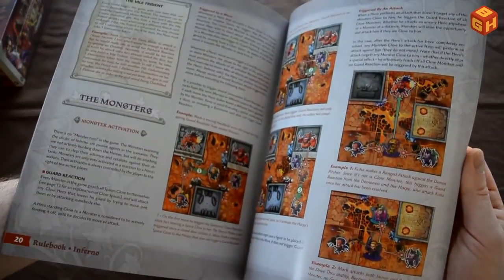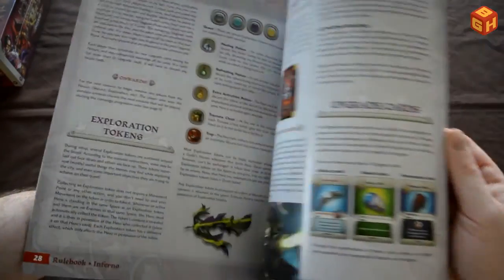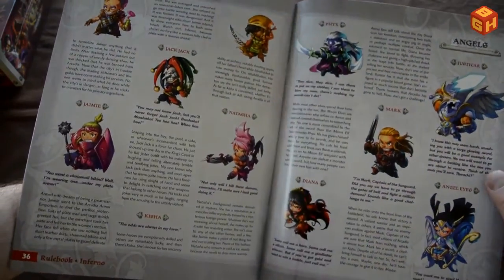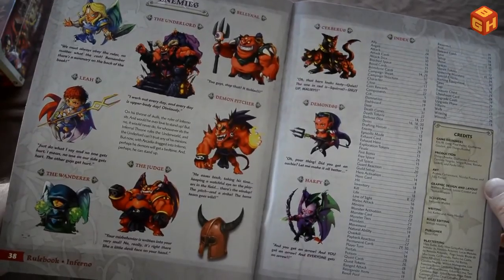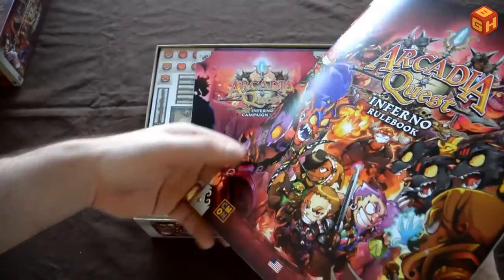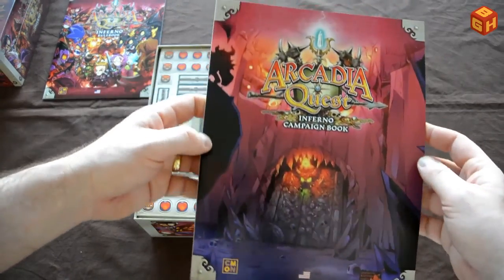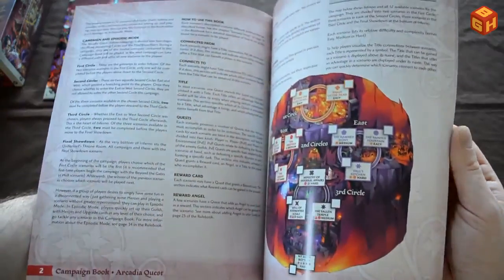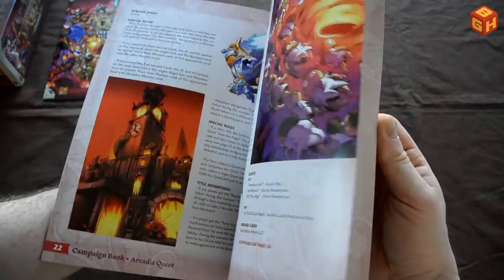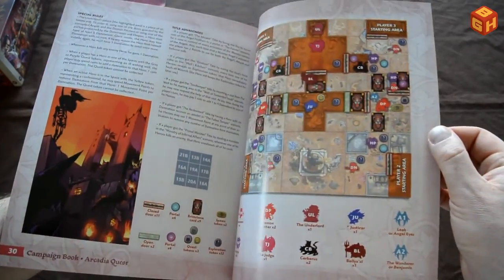Everything's in here: line of sight, the monsters, a whole lot of stuff, and some story about the heroes and the monsters in the game. Pretty neat. Then there's a campaign book if you want to play the campaign version of the game — also very nice. Lots of pages, so enough content to play through.